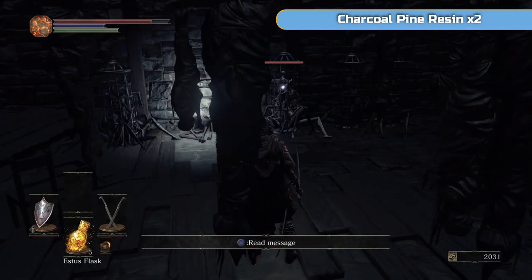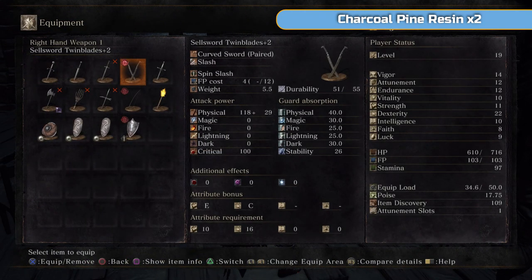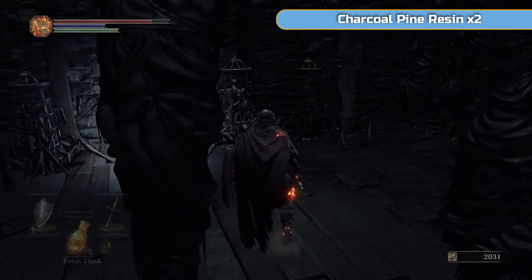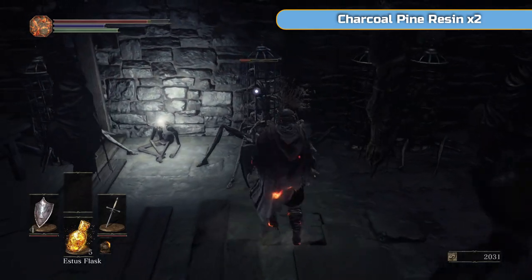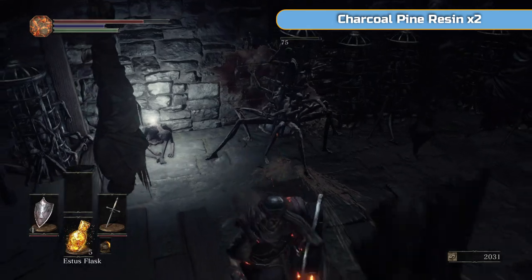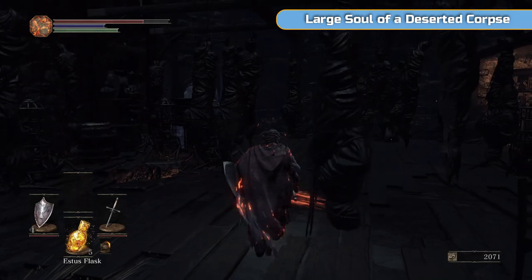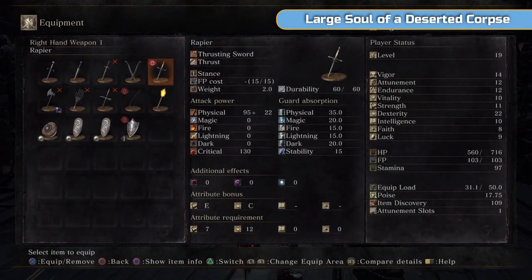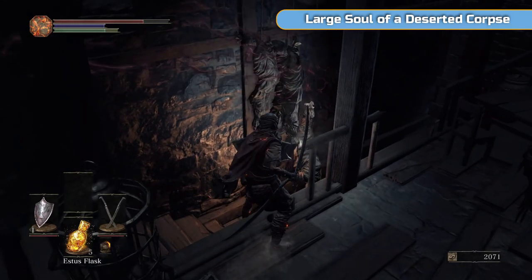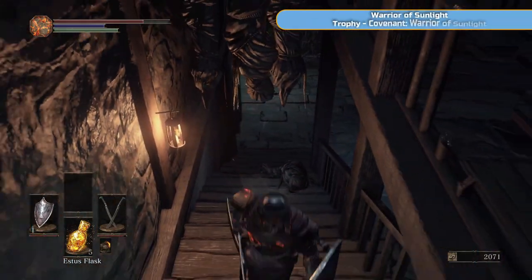Now these things in the cage are one of the more annoying enemies in the game. I'm going to advise you to switch to the rapier, which you should have on the right hand side, or any weapon that is thrust damage. It's actually quite clever — you're thrusting through the cage and hitting the thing inside. If you use our normal weapon, the sellsword twin blades, it's a slash, so you're hitting the cage from the side. So to kill those easily and do more damage, get a pokey weapon and hit them with that.